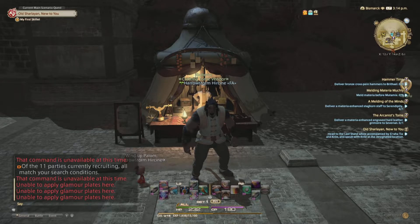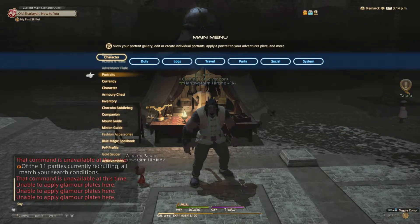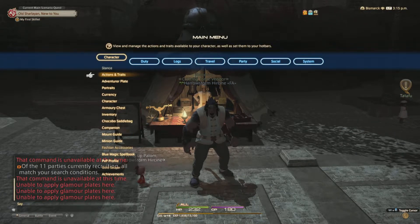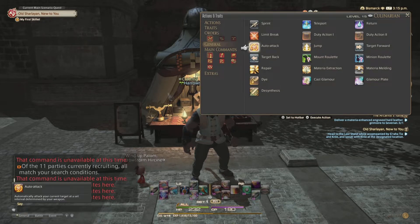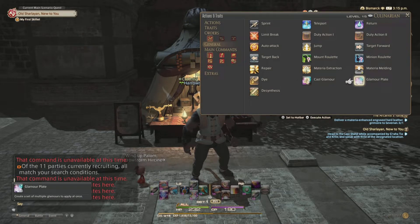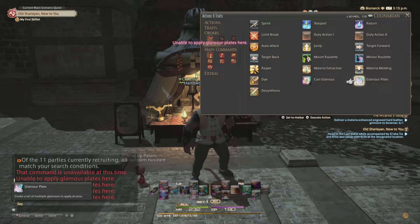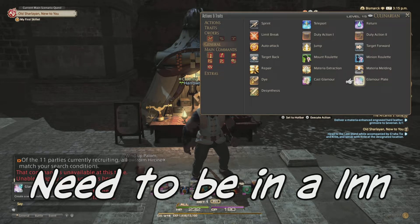Now that we've spoken to that NPC, where you would find the Glamour options is if you press Options, go to the Character tab, then go to Actions and Traits. In the General tab it will now give you the Cast Glamour and the Glamour Plate option — it wasn't there before. However, hitting Glamour Plate won't work here because you need to be in a specific area to use it.